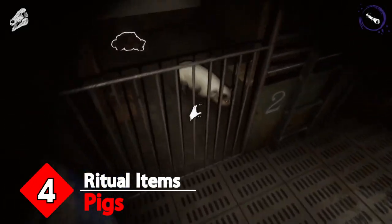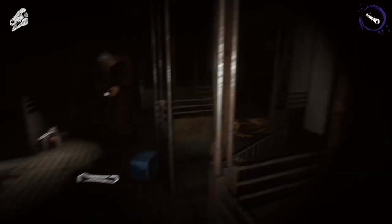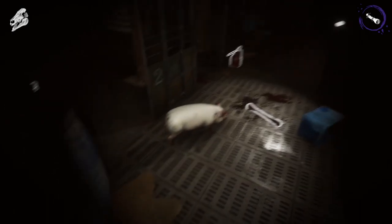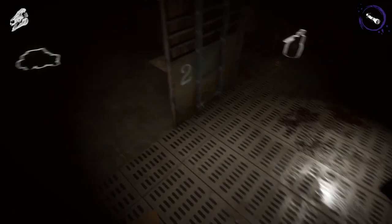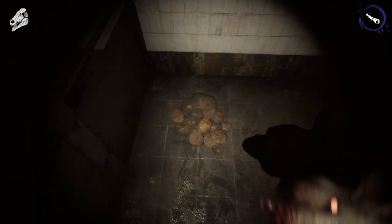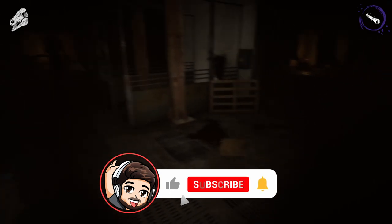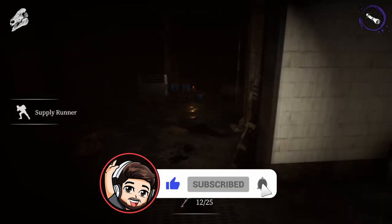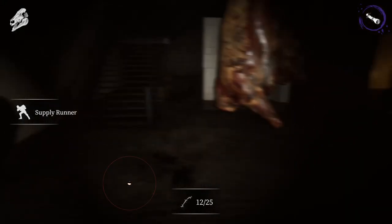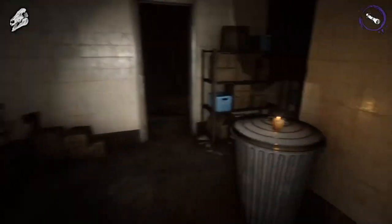Keys will spawn around the map once Nathan is activated. There are five pen keys and one cage key. The cage holds five pigs and is the cage we saw at the beginning of the map. Each numbered pen holds one pig, giving a total of 10 pigs. These pig pens are on opposite sides of the map with the freezer in between them. There is a link showing the map of the slaughterhouse in the description. I recommend finding all keys for the pens and releasing the pigs before sacrificing.